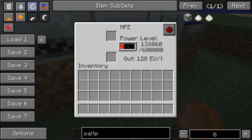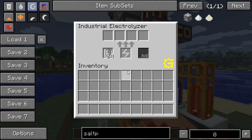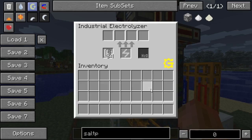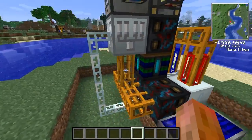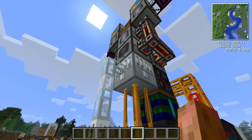Down here we have an MFE. You need to use an MFE or an MV transformer to power the electrolyzer, because it needs — as it will say on the recipe — 110 EUs per tick. The turbine puts out less than that by itself, so you can't use a bat box; you need to step it up to MV power to run this electrolyzer.